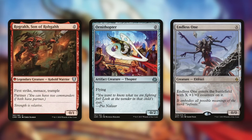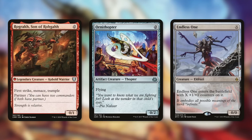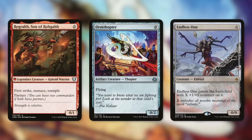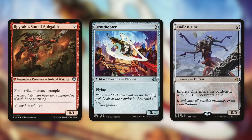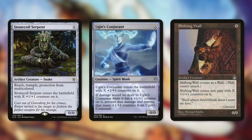We have creatures that cost zero mana: Ornithopter is a 0/2 flyer for zero, and Memnite is a 1/1 for zero. Endless One costs X — we can put no mana in, have it enter as a 0/0, and it goes away immediately. We can just keep getting it back with Garna again and again. Similarly, Stone Coil Serpent, Ugin's Conjurant, and Shifting Wall are all X-cost creatures we run as 0/0s just to trigger death effects, which are incredibly impactful.